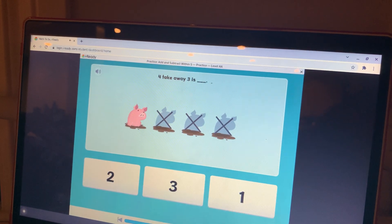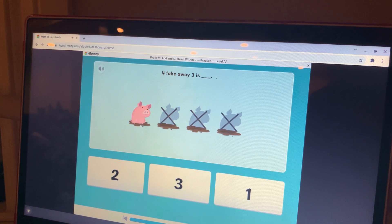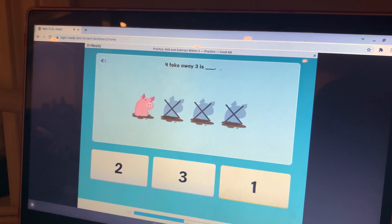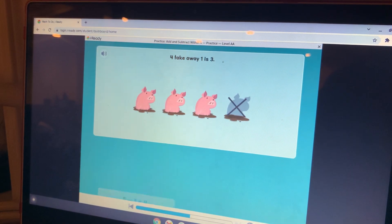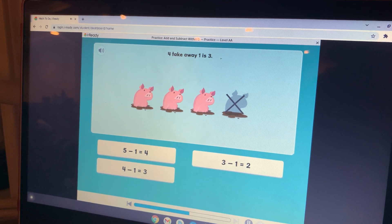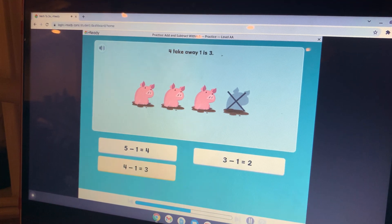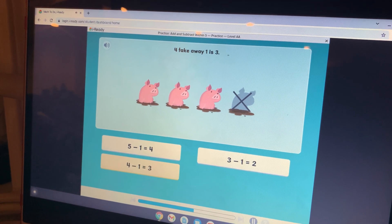There are four pigs, then one pig walks away — now there are three pigs left. Which is a way to show that four take away one is the same as three? Good thinking — four take away one is three can be shown as four minus one equals three.